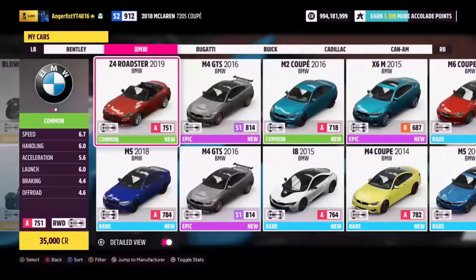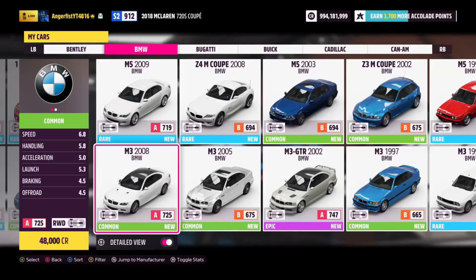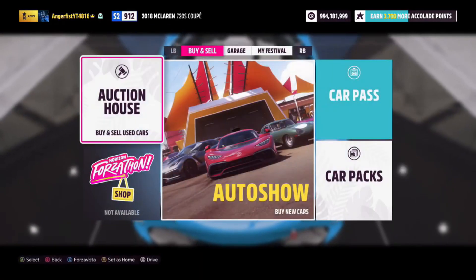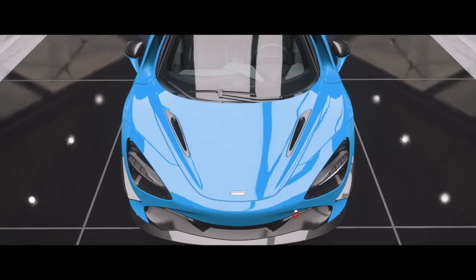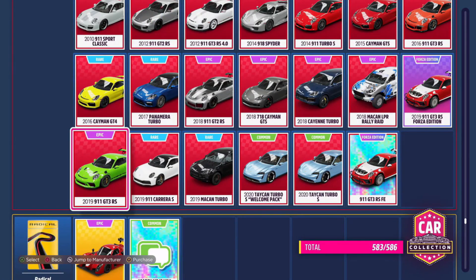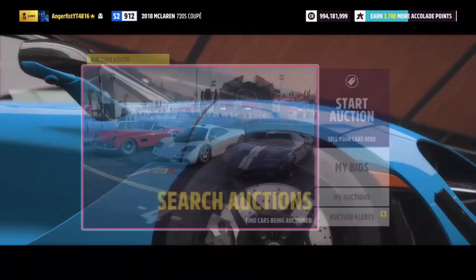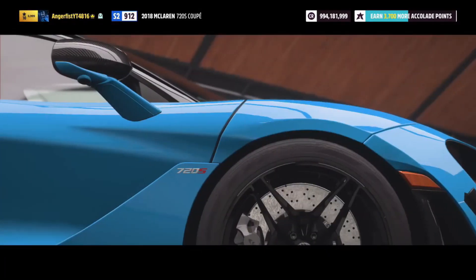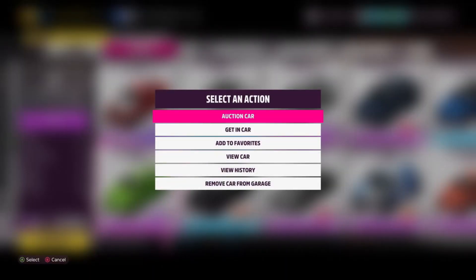This gives you a profit of 850,000 credits and it's a very good method to make money fast — it's highly profitable and you can turn credits into more credits very quickly with no skill points required. It's just a money-to-money method. You can also buy the Porsche 911 GT3 RS for 255,000 credits and then sell it on the auction house for 550,000, giving you a profit of 295,000 — over a quarter of a million in profit for each car you sell.